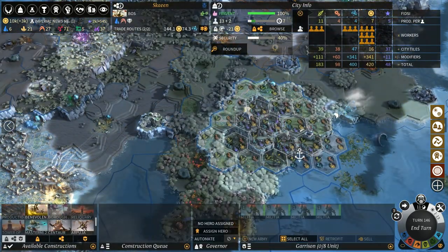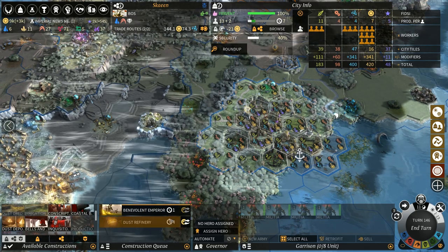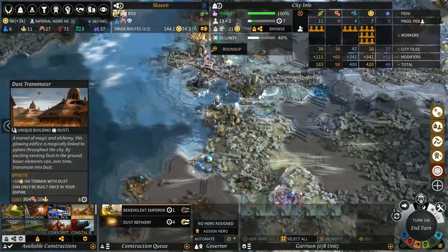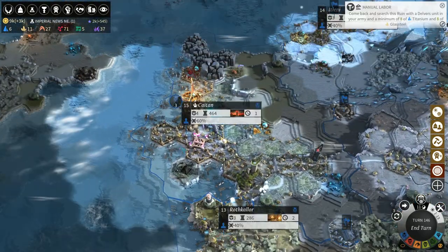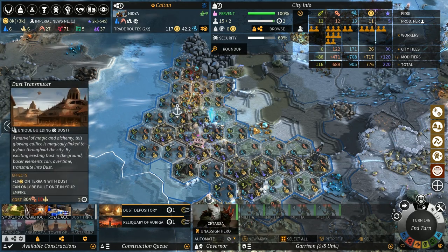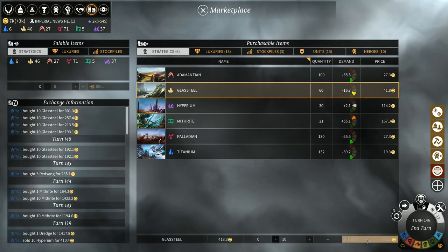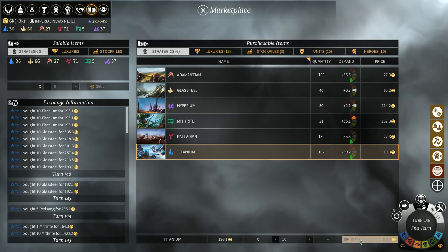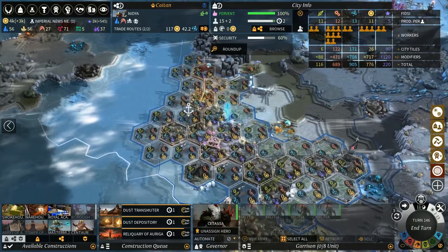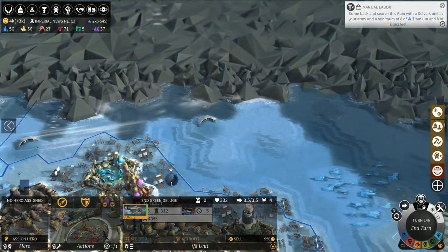We'll go for Benevolent Emperor and buy that out, and we'll go for dust refinery — actually it's a dust transmuter which is plus 10 dust on city, so we'll buy that out. We need 10 glass steel so we're going to spend a lot of money buying glass steel and titanium simply because it's used to build loads of stuff that we really want.